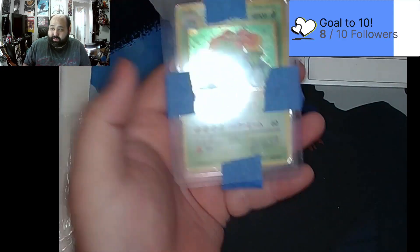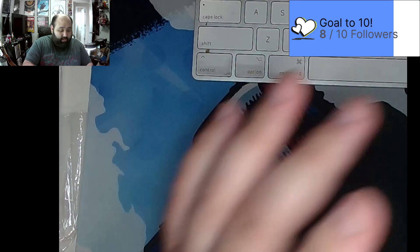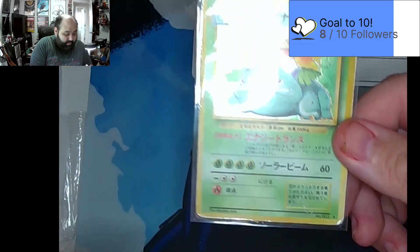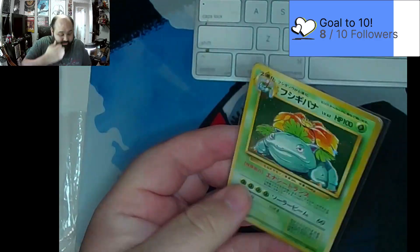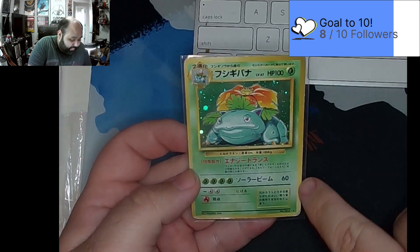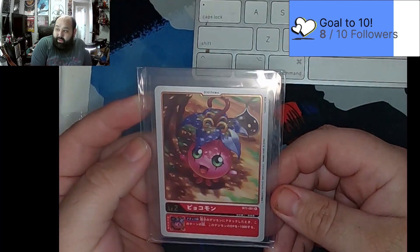I picked up some cards for the PC, just want to go over them a little bit. I picked up this Chin one and if you look there's just some damage around there and some on the back, but this is for my PC master set. If I find a better one that I can trade for something later on down the line, I will.